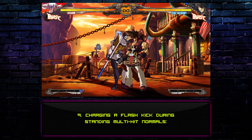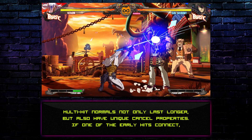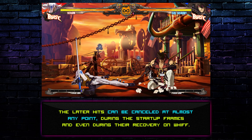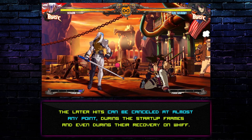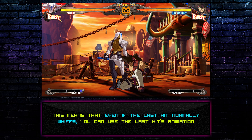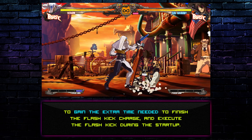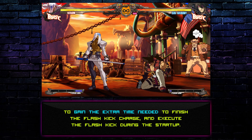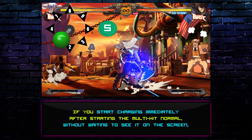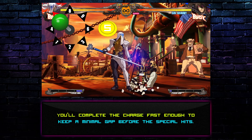Technique 9: Charging a Flash Kick during standing multi-hit normals. Multi-hit normals not only last longer, but also have unique cancel properties. If one of the early hits connects, the later hits can be cancelled at almost any point during the startup frames and even during their recovery on whiff. This means that even if the last hit normally whiffs, you can use the last hit's animation to gain the extra time needed to finish the Flash Kick charge and execute it during the startup. If you start charging immediately after starting the multi-hit normal, without waiting to see it on screen, you'll complete the charge fast enough to keep a minimal gap before the special hits.